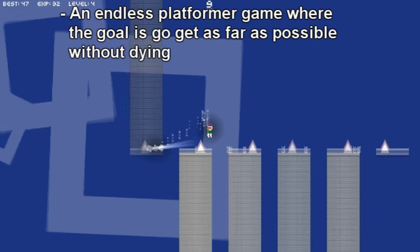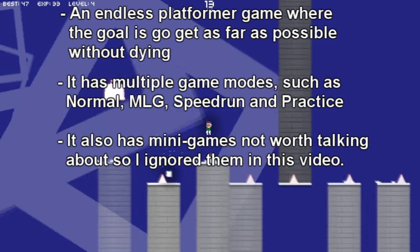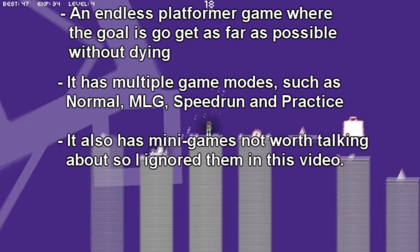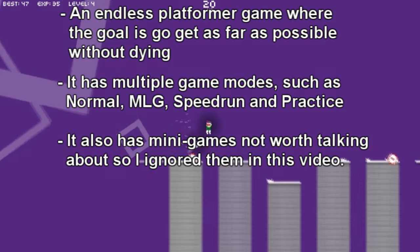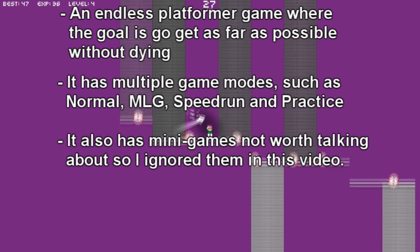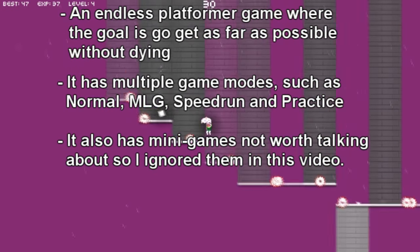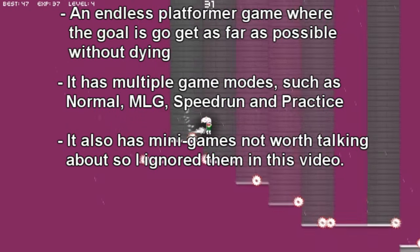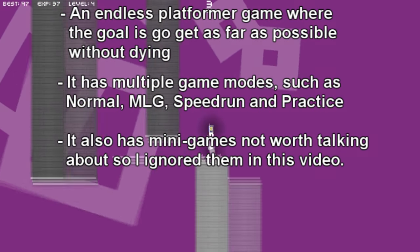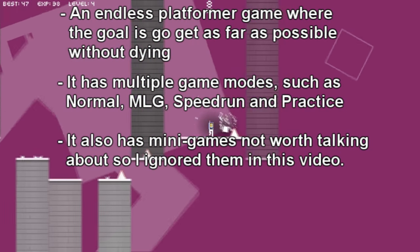The game has various modes, such as Normal, which is your standard fare endless platformer; MLG, which on top of having one of the cringiest names imaginable for a game mode, is essentially the hard mode version of normal stages — basically imagine the normal stages on crack; Speedrun, which is just a stage where you have to get to the end without dying and without being slow enough for the floor beneath you to just disappear; and Practice, where you can just practice controlling the game and getting used to the mechanics.